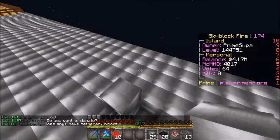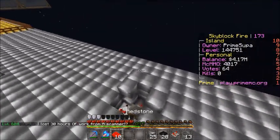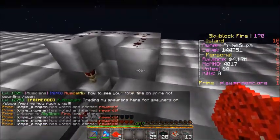What we're going to do is make a small little U-shape right here, and just cover this up with redstone dust. There we go.